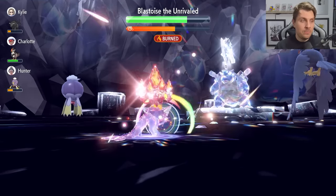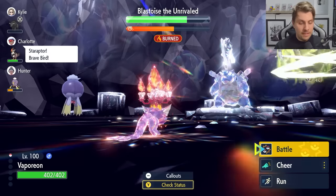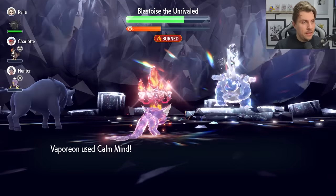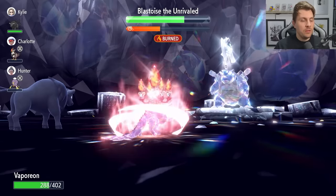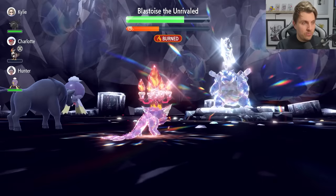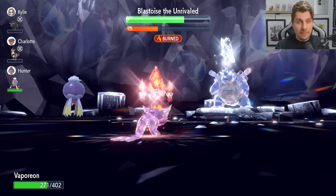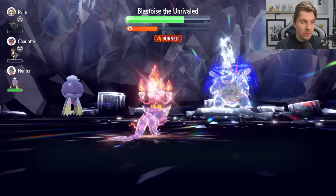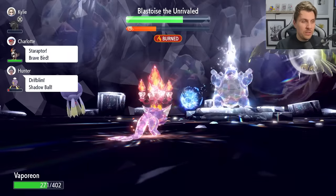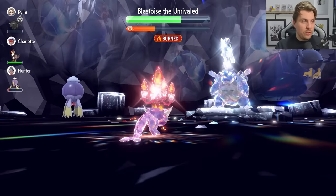With the second lot of Calm Minds set up, we're going to go for Fake Tears, which lowers Blastoise's Special Defense by two stages each time — so we want to use three of them. You don't really need to worry about Blastoise nullifying the stat drops on its side of the field until it hits that 50% HP mark, and with mostly physical attackers alongside us, it's not going to drop that low before we're set up.